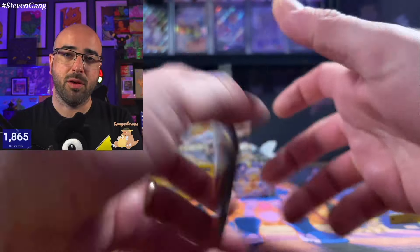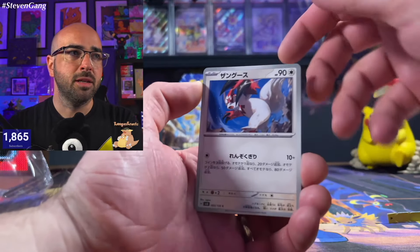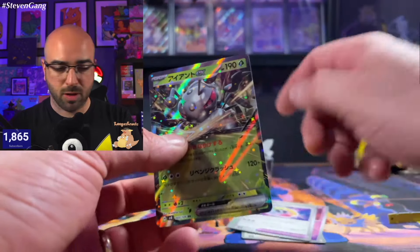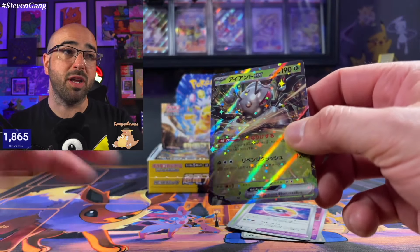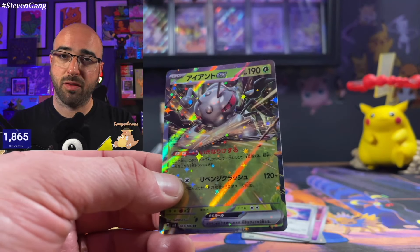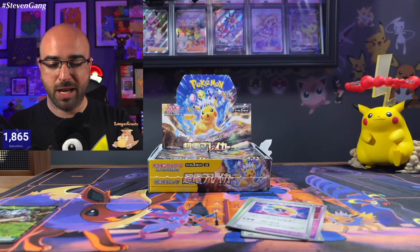There's going to be 30 packs on the inside. Of course we're going to start off with the Durant. Durant's pretty awesome — gotta love the ant. And like I said before, I'm looking for that SAR. I can't wait. Oh my gosh, it's going to be crazy.